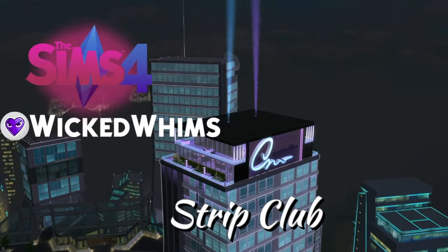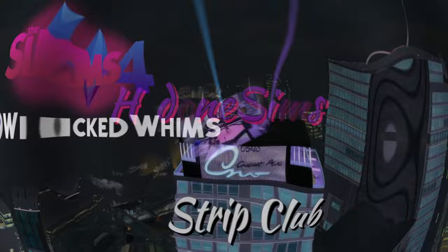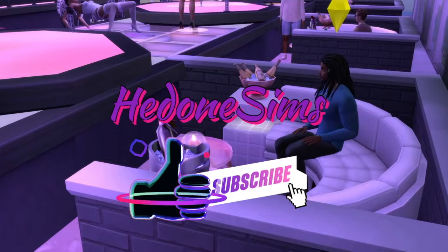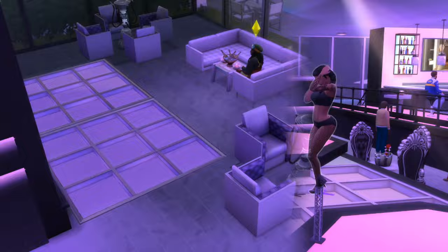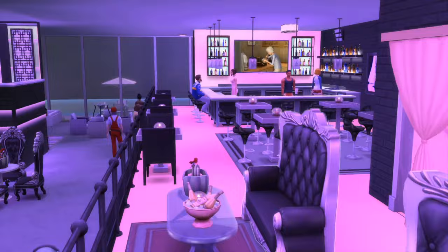Hey Simmers, it's Hedoni Sims. Welcome to my channel. Today's video is about owning and operating your own strip club in the Sims 4 with the Wicked Whims mod. I'm going to go over how to get started. Use of this feature does require having the Get to Work pack in addition to the Wicked Whims mod, so make sure you have those before doing this.